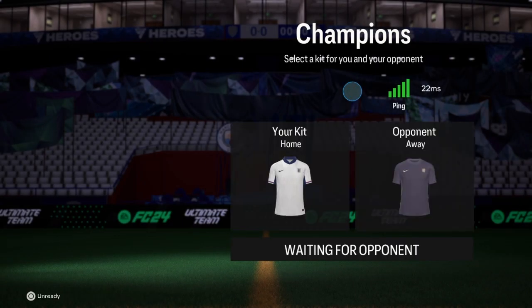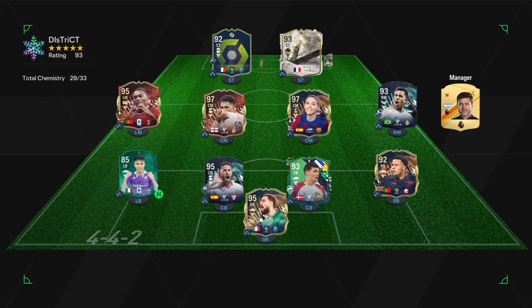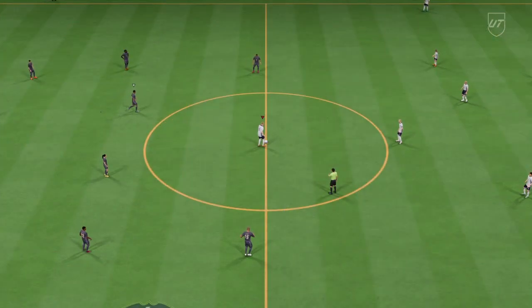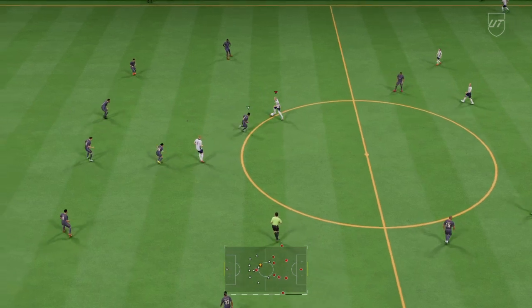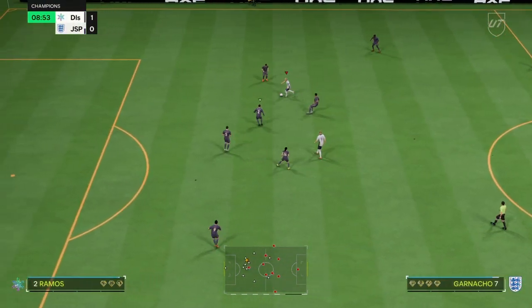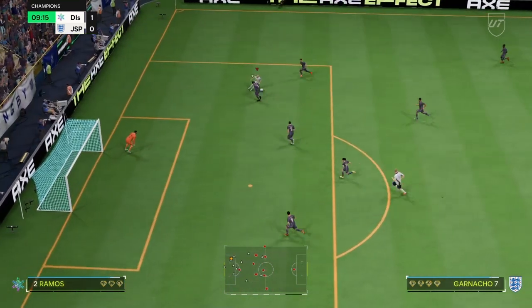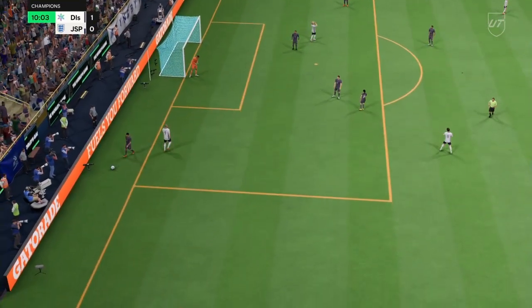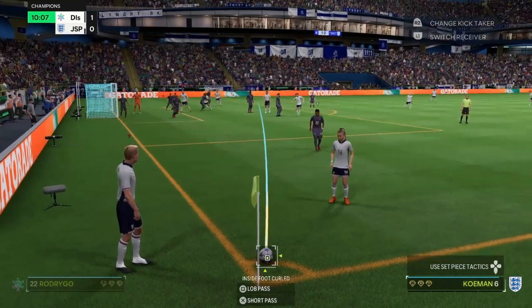The Garnacho card is crazy — his finesse shots are unbelievable. If you're enjoying this, please leave a like, comment, subscribe. 29 chem, 93-rated Mbappé on the team — Ré Bon, Matty Benendum. My brother got Benendum in his red picks as well, crazy. Christiansen, big Sergio, Ramos busy. Oh come on, that is a terrible goal to concede — great piece of individual skill. Garnacho random — oh my god, you're so lucky.